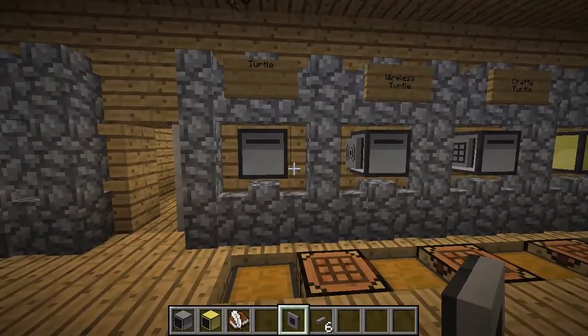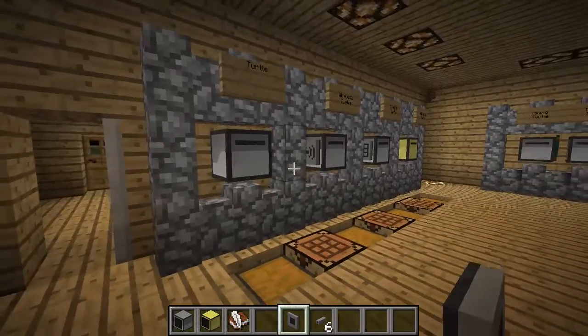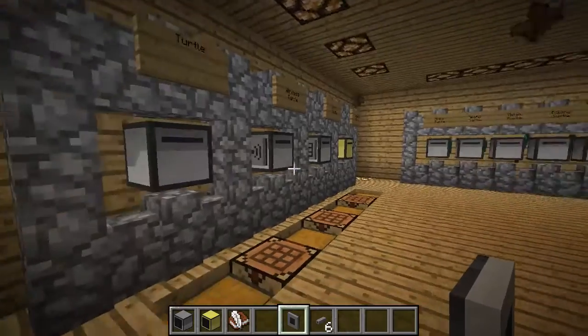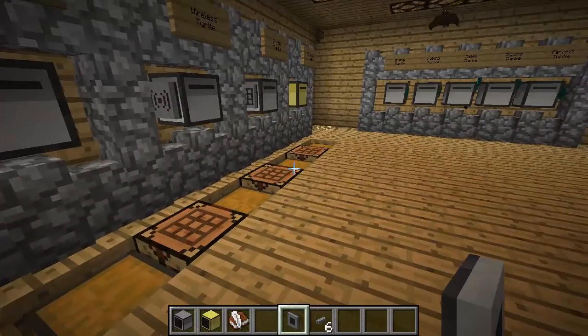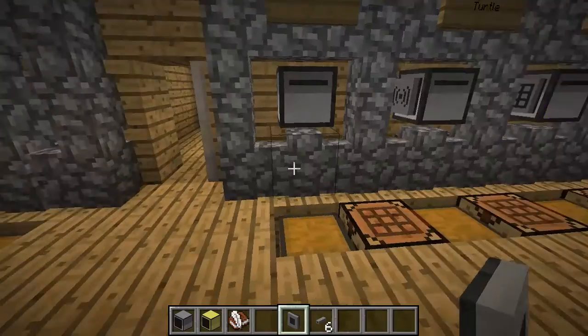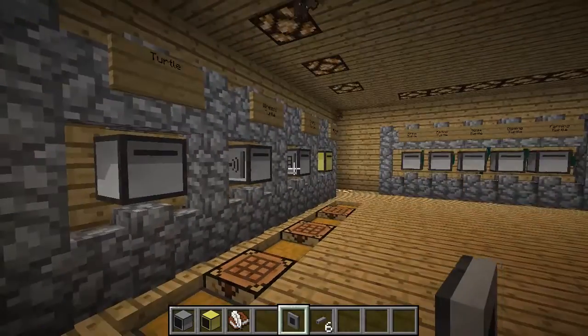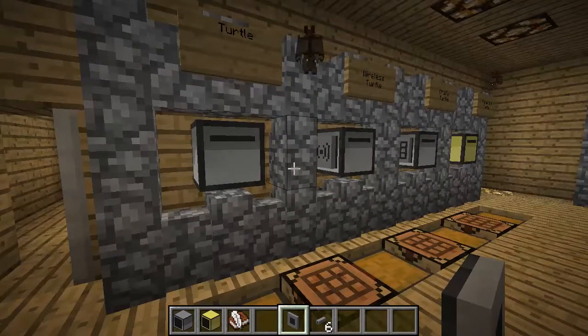Now the fun stuff — these are turtles. Remember, turtles are just programmable robots that will do things for you. They can move around and interact with the world by mining, cutting down trees, farming, digging, sending messages to other computers, and crafting for you. There's really no end to what they can do. On the ComputerCraft forums, people create new peripherals for turtles — like attaching a laser gun or an enchanting table — so there's really cool stuff possible.